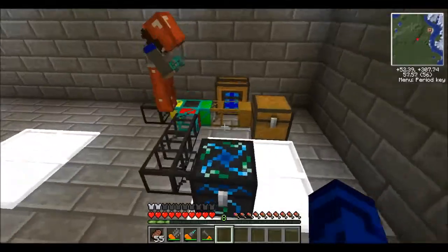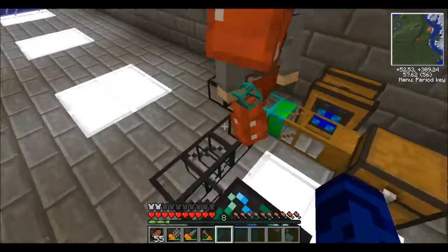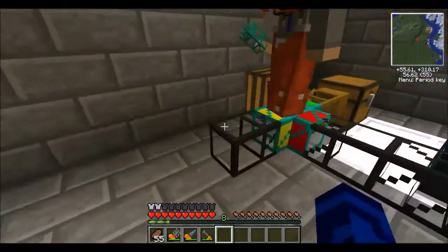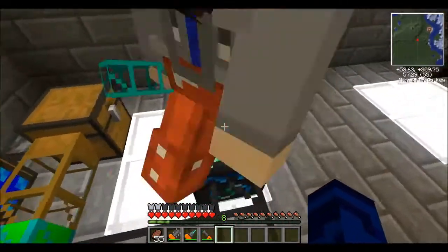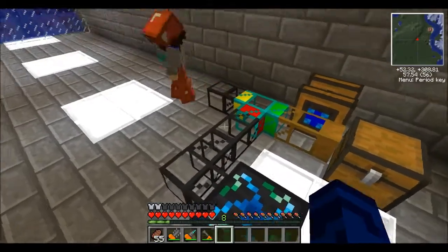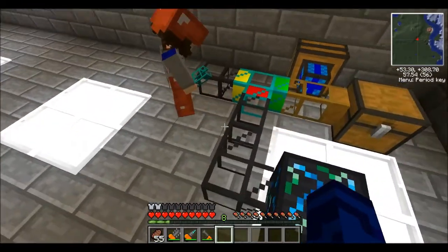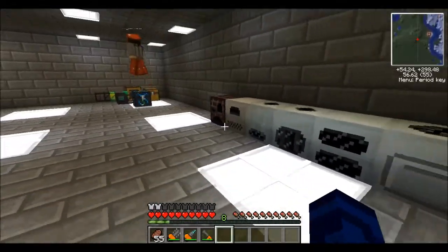If you put two blaze rods and blaze powders — one in slot one and three in another — two are going to go this way and three are going to go this way. This is the recycle pipe and this is the EMC pipe. I'm impressed Nash, this looks nice. I like the diamond pipes, they're pretty.